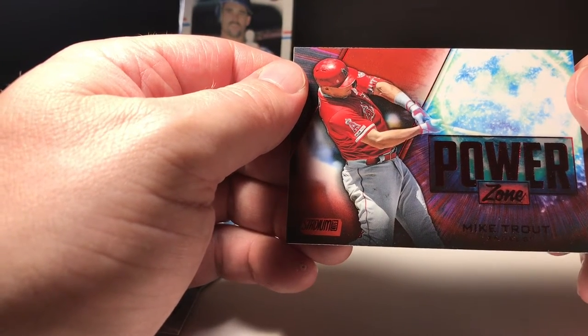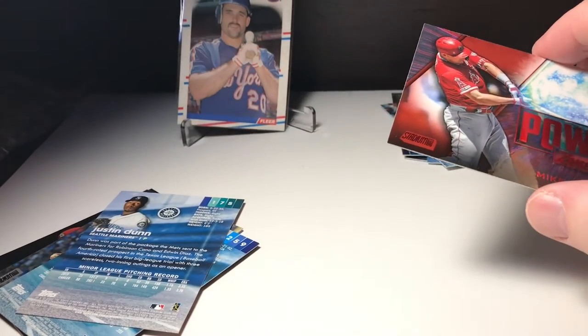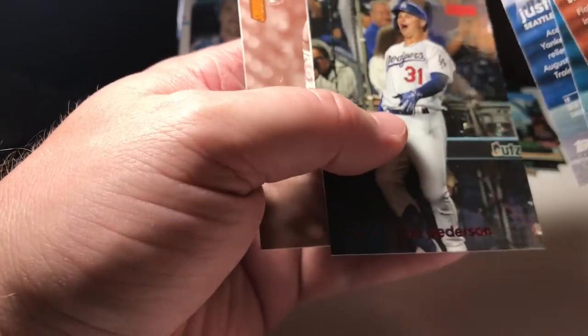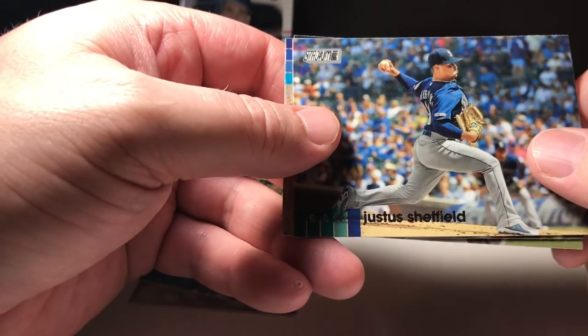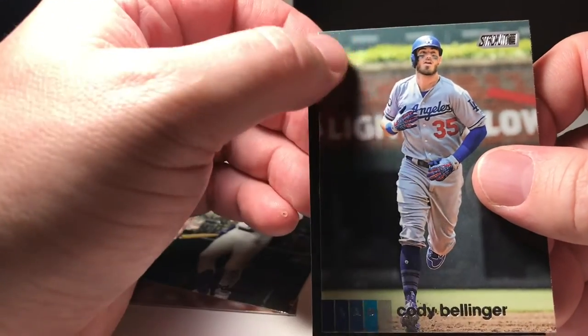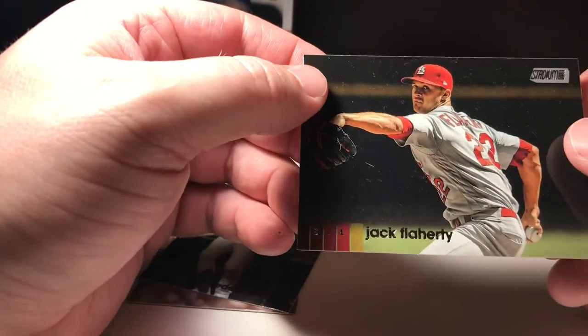Mike Trout — it's a red! That's pretty cool right there. I'm going to have to get him sleeved up here. Be nice if they could put them all the same way, but I guess that's asking too much. Justice Sheffield. Got Bellinger. Jack Flaherty.